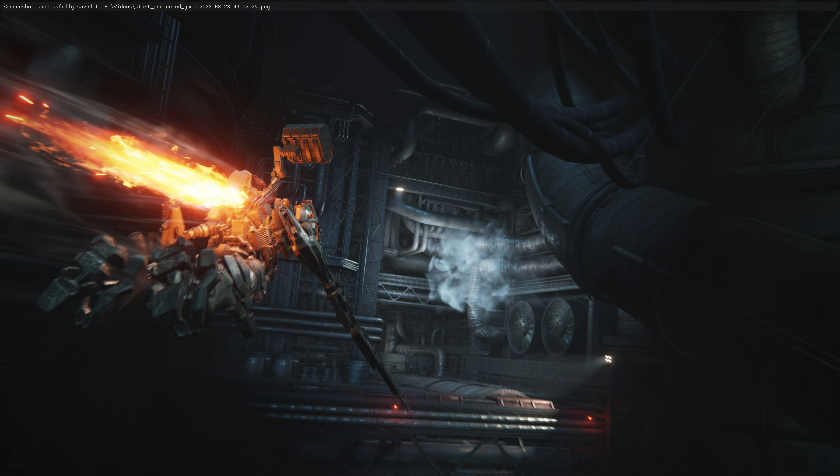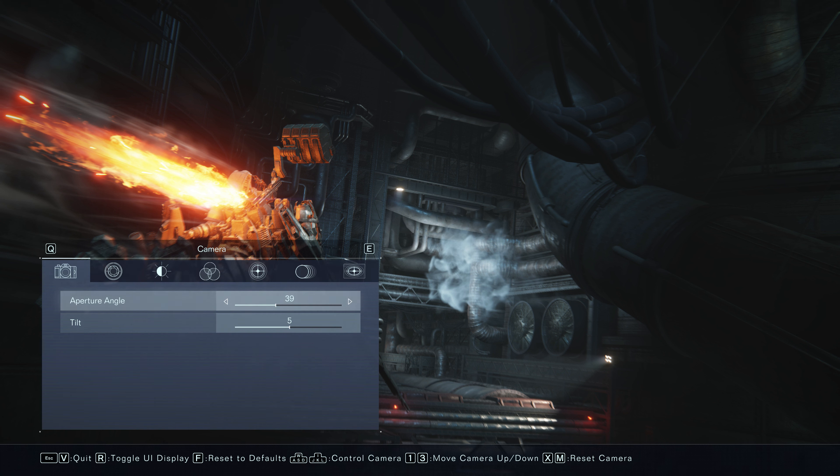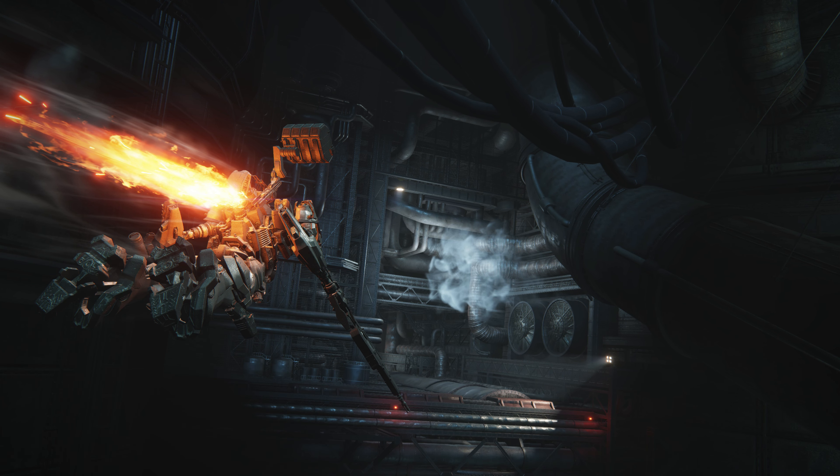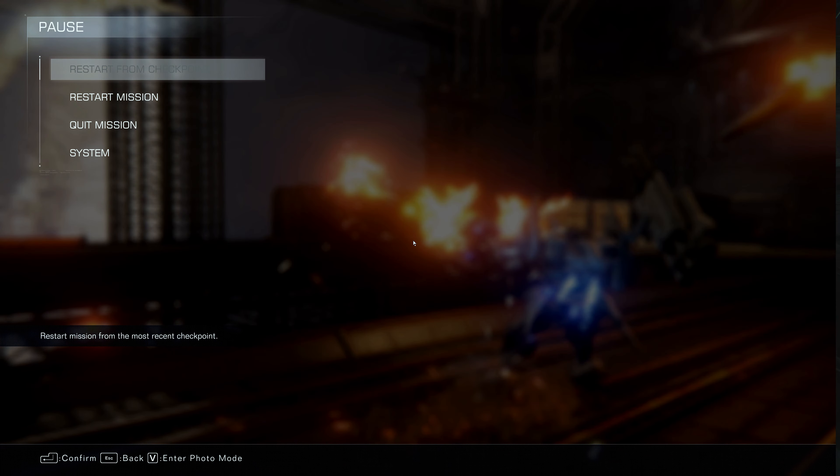The last section is called Glare and Bloom. Similar to Glow, this allows you to further enhance the bloom around the scenery and your character. I tend to use more of the Glow filter than this section, but I still do some minor tweaks here.